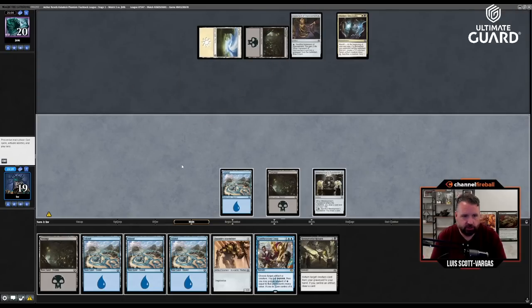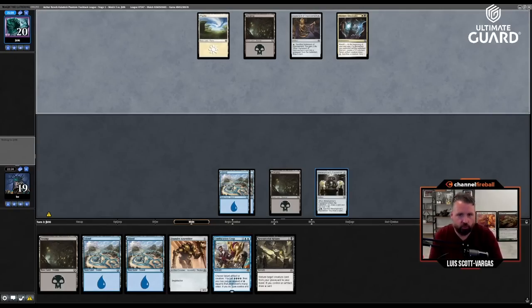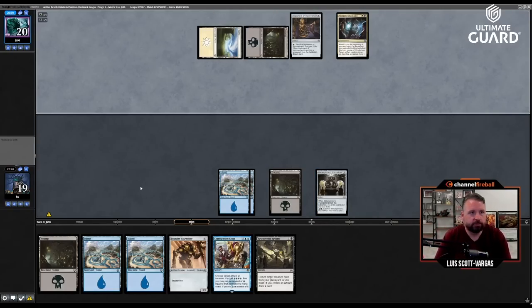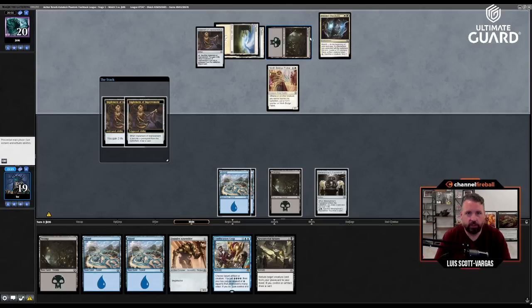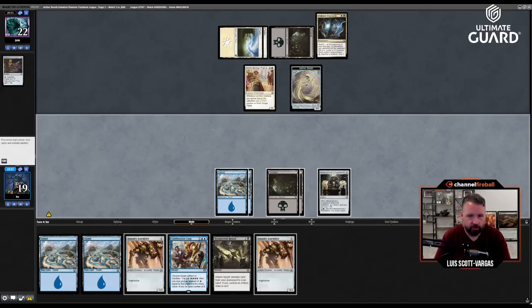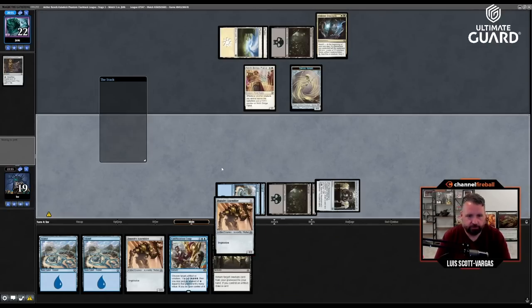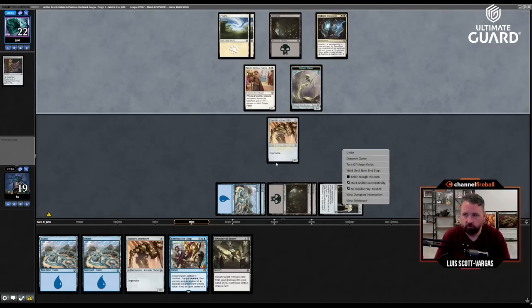They have a good start here. I can't crack the Puzzle Knot because I need to play Assembler on turn four. They're going to sack this to gain two life and make a one-one. Let's go Foundry Assembler.